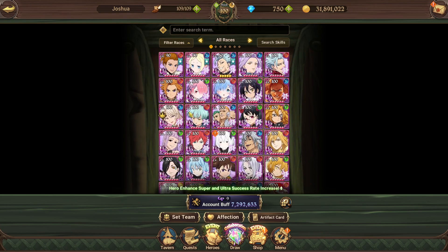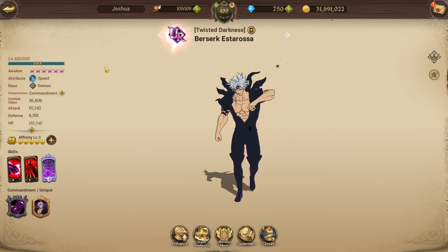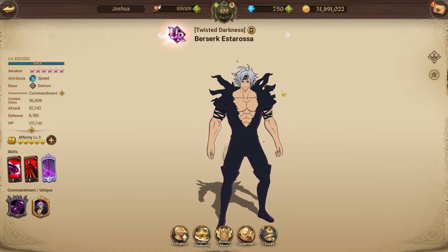Obviously one character is a lot of GP points. So let's say you have Estorosa. You got him — that's 20 points. You fully awaken him — that's 6 points. You fully super awaken him — that's another 18 points. You get a lot of points really quickly.